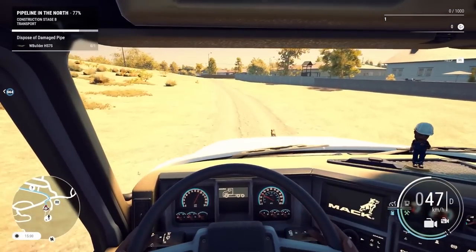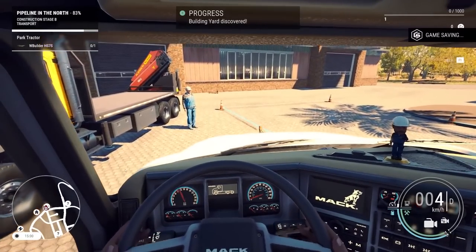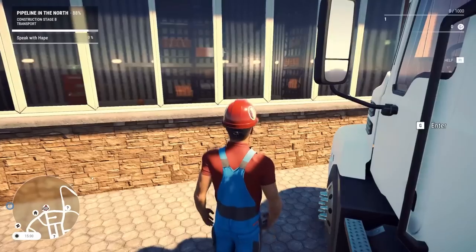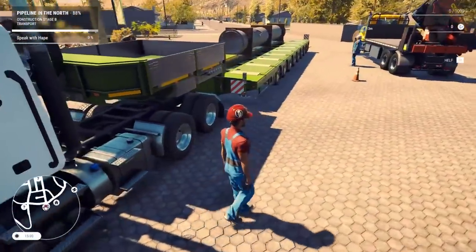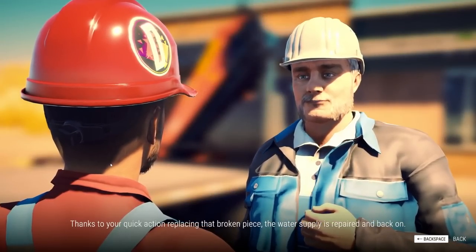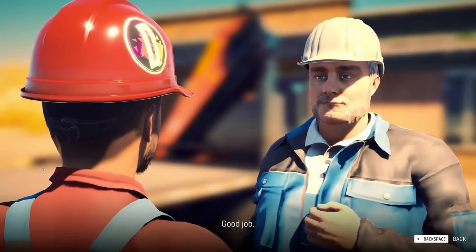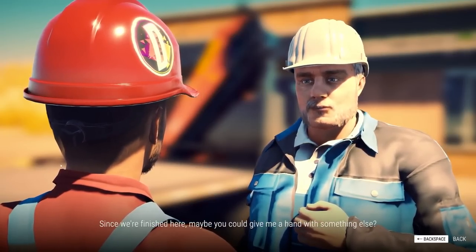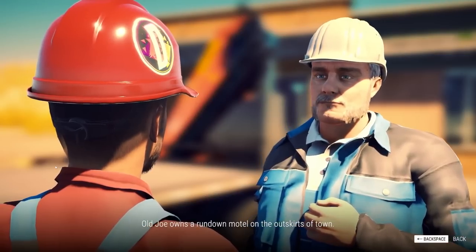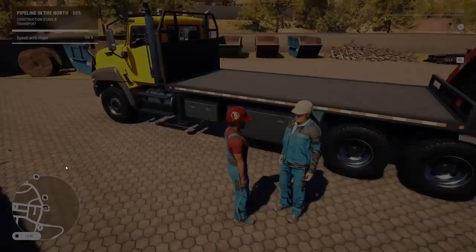I'm not going to be able to back this thing up. I guess I didn't need to park it right — perfect. All right Hape, there's your stupid tractor. He says he's relieved: thanks to our quick action replacing that broken piece, the water supply is repaired and back on. All in a day's work, buddy. Since we're finished here, maybe you could give me a hand with something else — Old Joe owns a rundown motel on the outskirts of town. Go help Old Joe. Okay thanks, buddy.